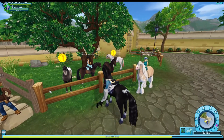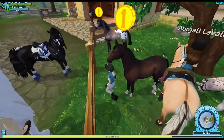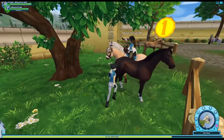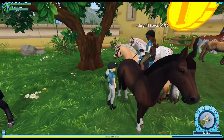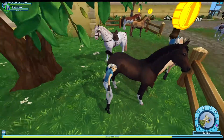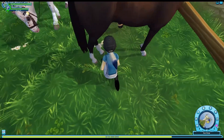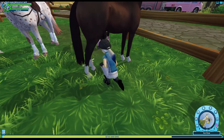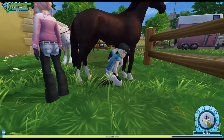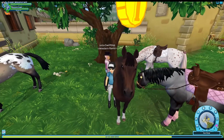Look how pretty that is! It's almost like a bay except it's got white — almost like a dark bay with socks — because it looks like the mane and the tail are black along with part of the leg, and then it goes into white feet. It does look like it's a dark bay with white socks, which I really like. There's no white on the face.